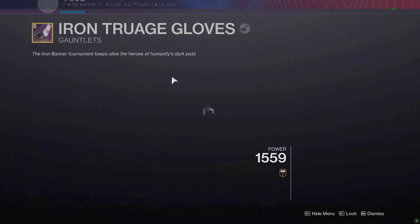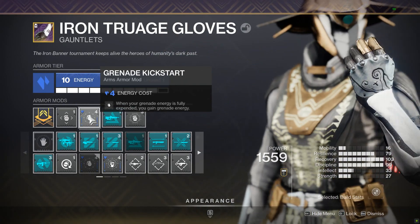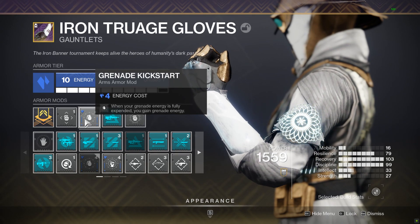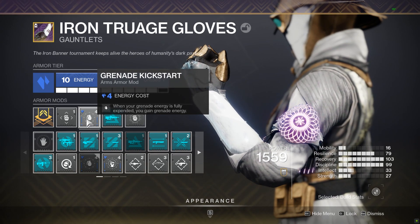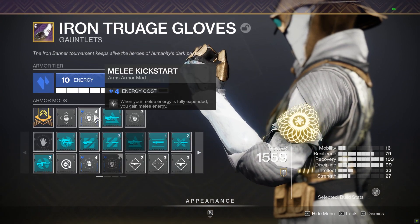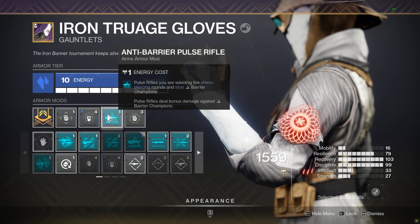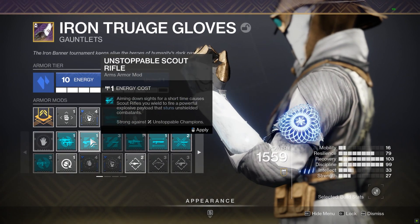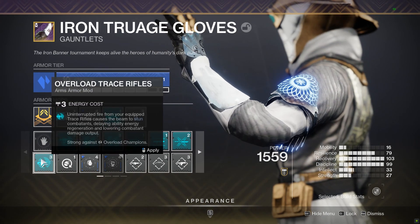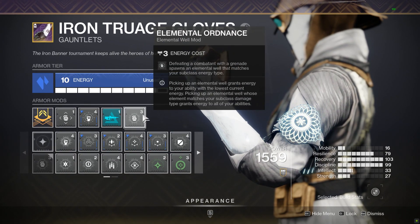On the gloves I have Grenade Kickstart — just in case I run out of grenade energy — but honestly it should actually be a Melee Kickstart because you're never really going to get to use the Grenade Kickstart. So this should be a Melee Kickstart to give you your melee energy back. And then whatever champion mod you wish to run for whichever activity you're in. If you need to take the Melee Kickstart off to run Overload Trace Rifle or Unstoppable Glaive, go ahead — it's not a deal breaker. And then we're running Elemental Ordinance.